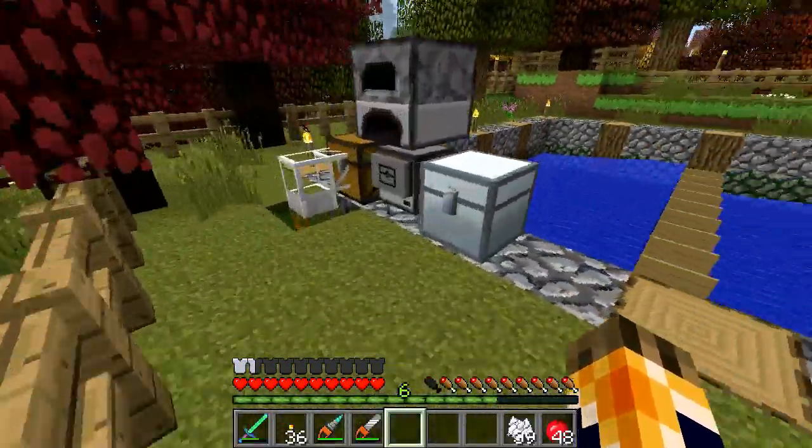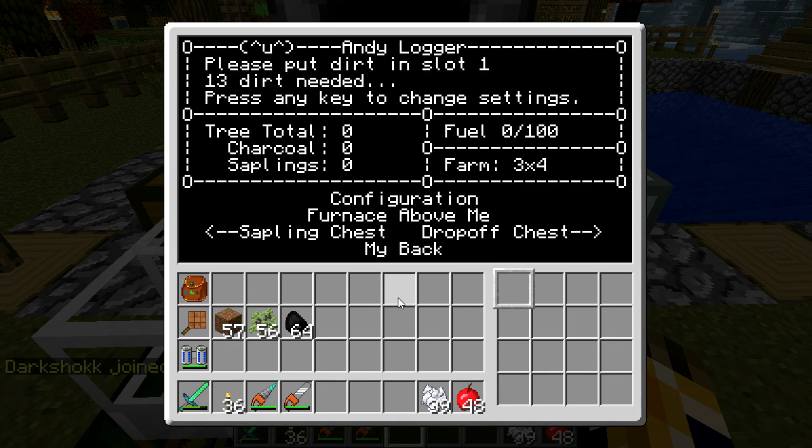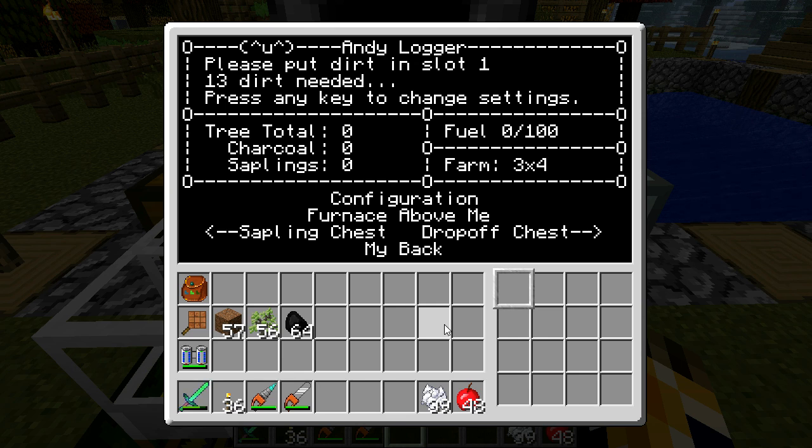It's asking for three long and four wide. It saves it and will start asking for more settings. At this point you can leave it default, or if you hit any letter key, it'll go to a settings menu where you can change all the different settings.